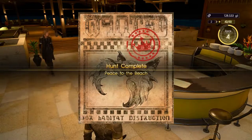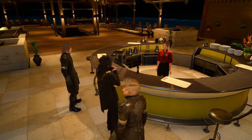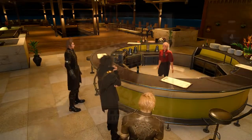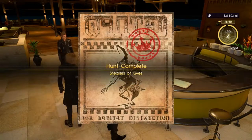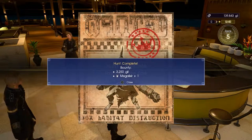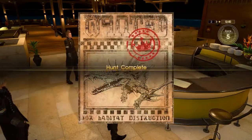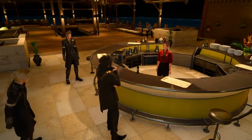Alright, time to turn in all of these. Peace to the Beach — done. 1950 Gil. Could not receive all the rewards because the inventory is full on some things, to be expected. Goamons of an Arm — 3040 Gil. Steelers of Lives, 3070 Gil, Fencer's Anklet times one. Footfalls in the Dark — that ranks us up to rank 5! Hunter rank 5! And the final one, Nightmare by the Fairy — 4,250 Gil, whatever the item was.